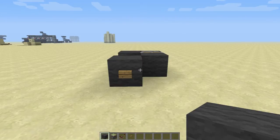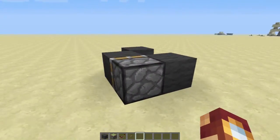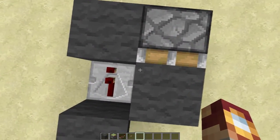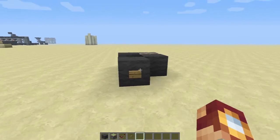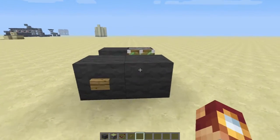Hey guys, welcome to another Minecraft tutorial. Today I'm going to present you with this really compact T flip-flop — this is probably the most compact one and it will work forever unless they break redstone. This is going to be a short episode considering it's just something as simple as this, but I've got some great stuff coming. So here we go — press a button and there it is, a T flip-flop.